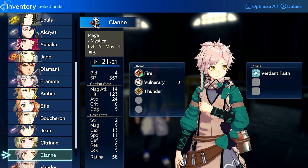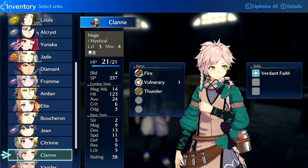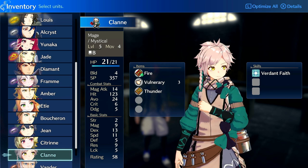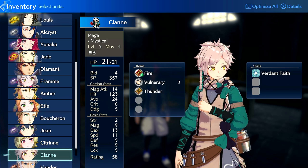His growth rates: he has 40% health, 35% strength, 10% magic — which is one of the lowest magic growth rates. There's also a magic growth rate modifier from classes, but his personal magic growth rate is very low. He does have 40% dex and 50% speed, 30% defense, 25% res, 20% luck, and 5% build. So he mostly wants to be on magic classes early, because it's hard to get second seals until you start entering the mid-game.